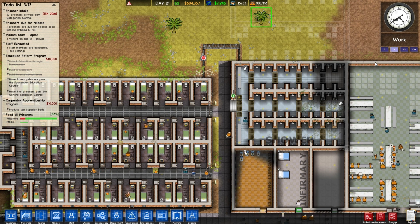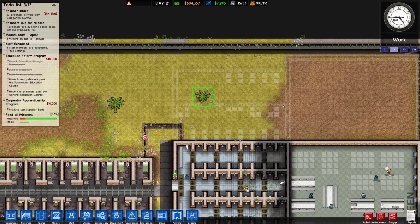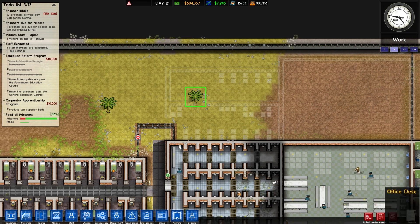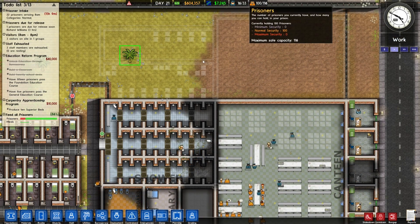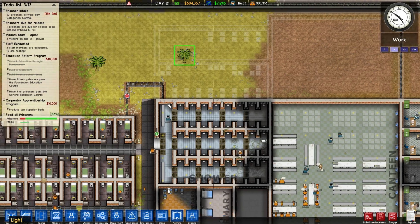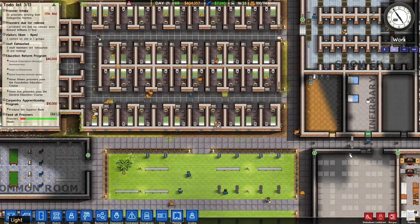Hi guys, and welcome back to episode 9 of my Let's Play of Prison Architect. This episode, I've actually planned out a little bit of the dog kennel up here, and an expansion for the canteen. We're not going to do the expansion for the canteen yet, but the dog kennel will be going in this episode.